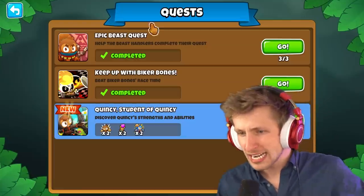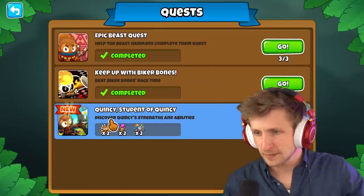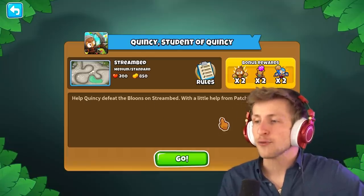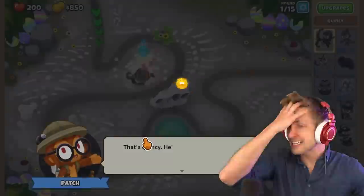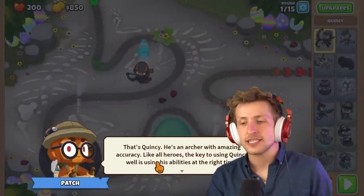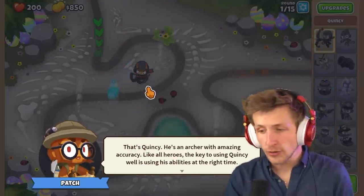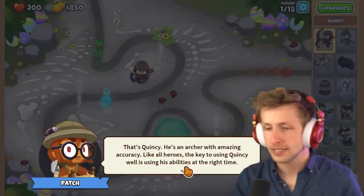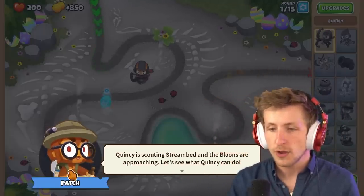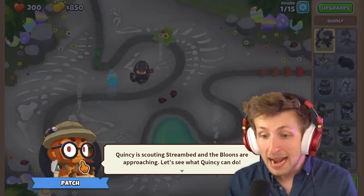That was a pretty fast quest with a pretty nice reward — 500 monkey money is not bad, especially for only two minutes of work. So we have Quincy — 'Student of Quincy': help Quincy defeat the balloons on Streambed with a little help from Patch. Wait, is Patch in a tower? Is Patch going to help us out? That's Quincy — he's an archer with amazing accuracy. Like all heroes, the key to using Quincy well is using abilities at the right time. Quincy is scouting Streambed and the balloons are approaching. I just noticed how she talks with the mouth animation — that's amazing.